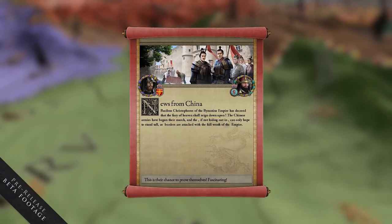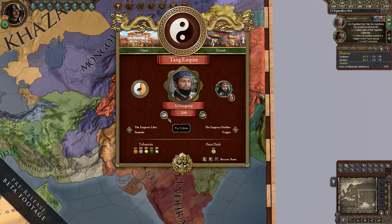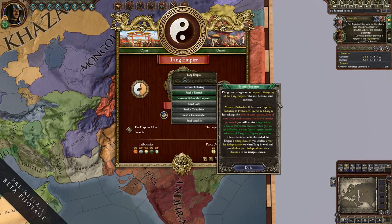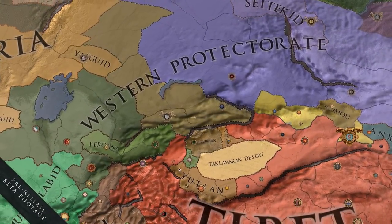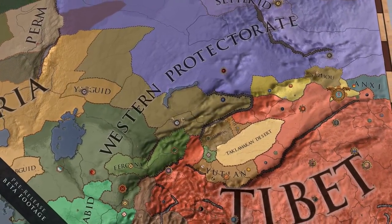China might think there is something worth having on the game map. You can preempt that by being a tributary of the Emperor or having a peace treaty with the Emperor. But it's a very dangerous time. The Emperor himself will not hold these territories — it will be the governor of the governorate to pacify the west. And unlike the Mongol or Aztec invasions in the Sunset Invasion DLC, there are ways to make sure you are safe.